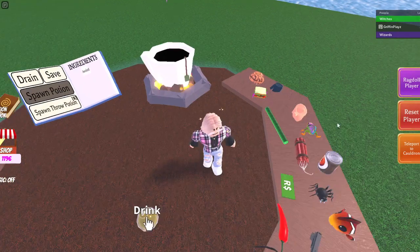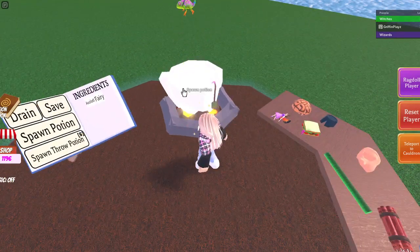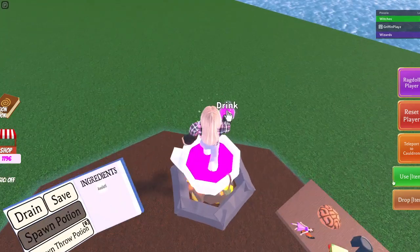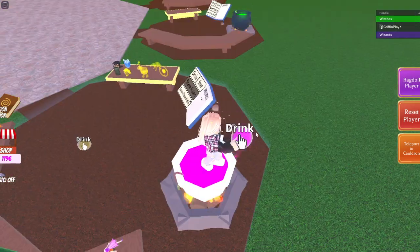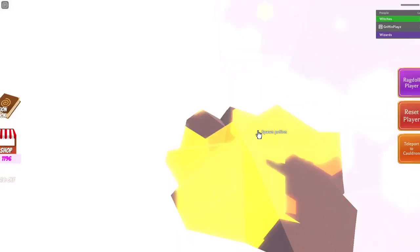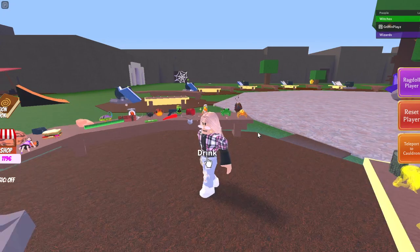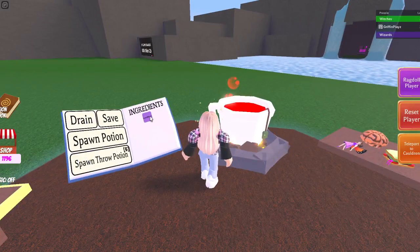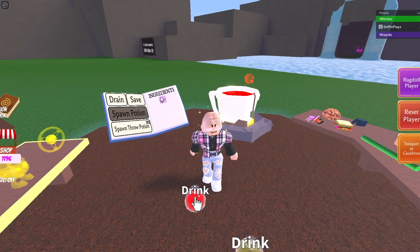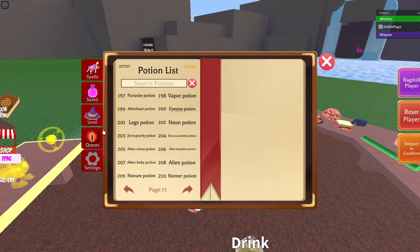For the axolotl potion, which is the new one, you need the death shrink and the axolotl. You'll shrink down and you should get the axolotl morph — the axolotl potion. Boom, two down.